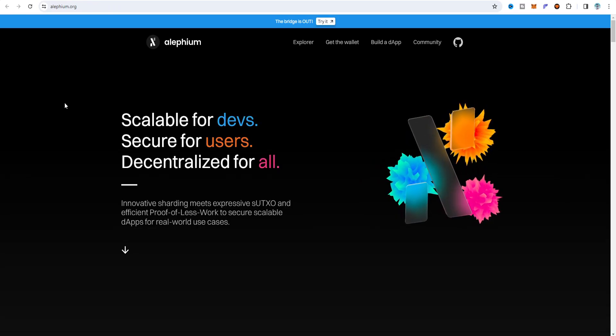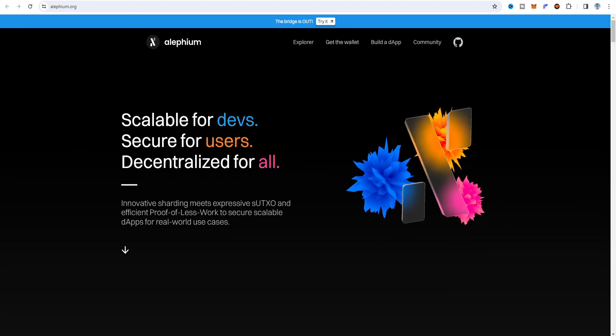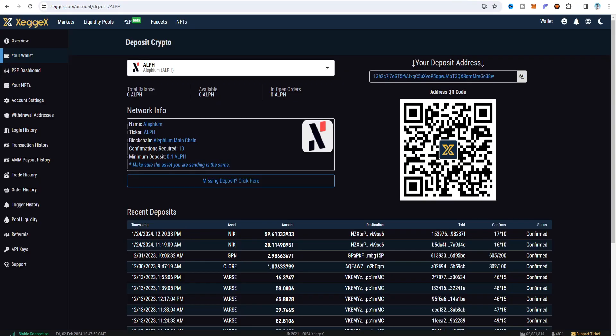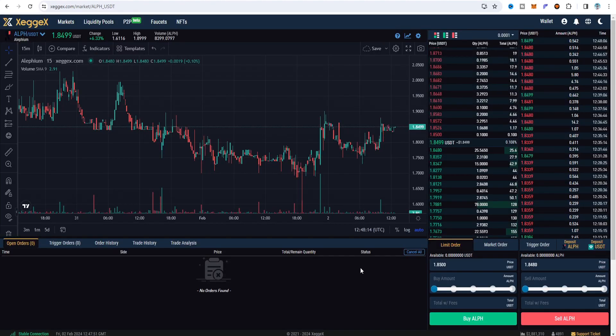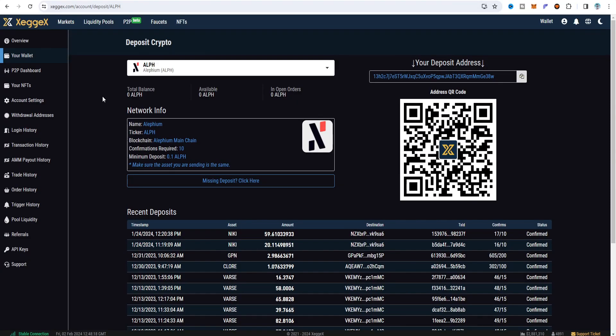This is the main Alephium website — alifium.org. If I click on the 'Get Wallet' option, you can see three different wallet options: Dexter wallet, MetaMask wallet, or a mobile wallet. Right now I'm going to choose the Zegex exchange wallet. The price there shows 1.84 to 1.85 cents as USDT. In my previous video I was using gate.io, but gate.io is not opening on my desktop currently. Also, there are issues in India with Binance and other exchanges, so I'm preferring the Zegex exchange wallet.